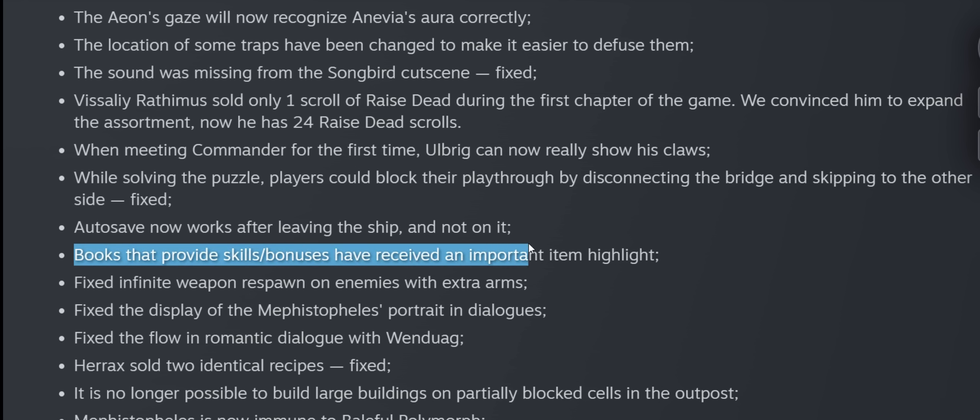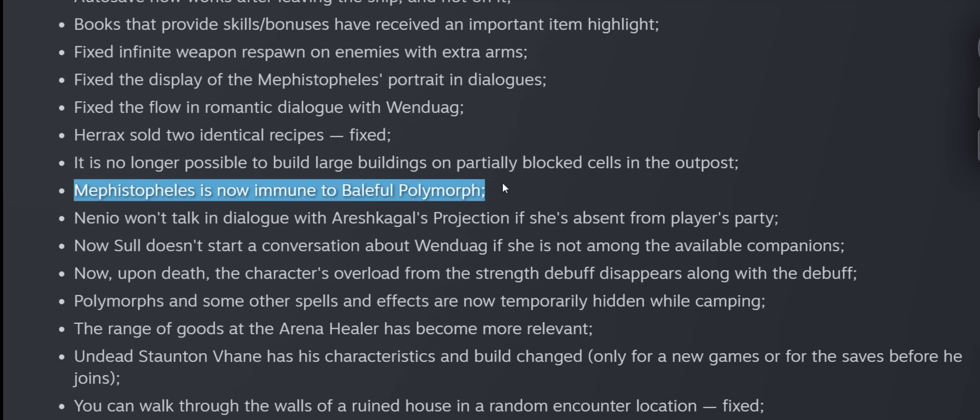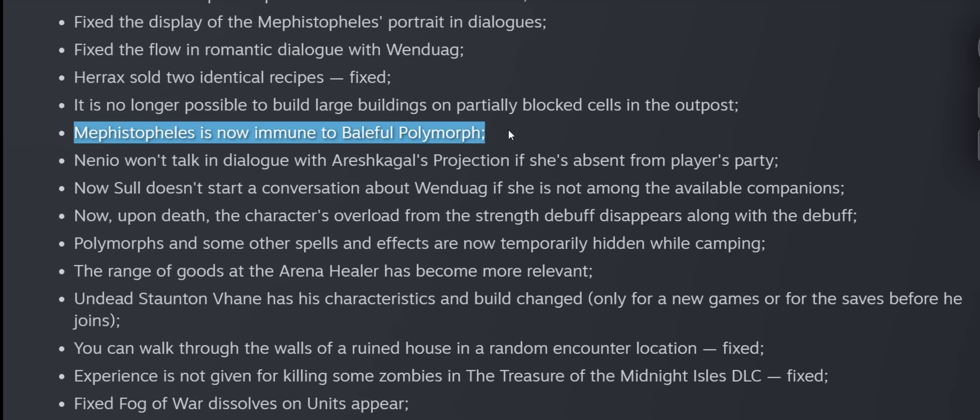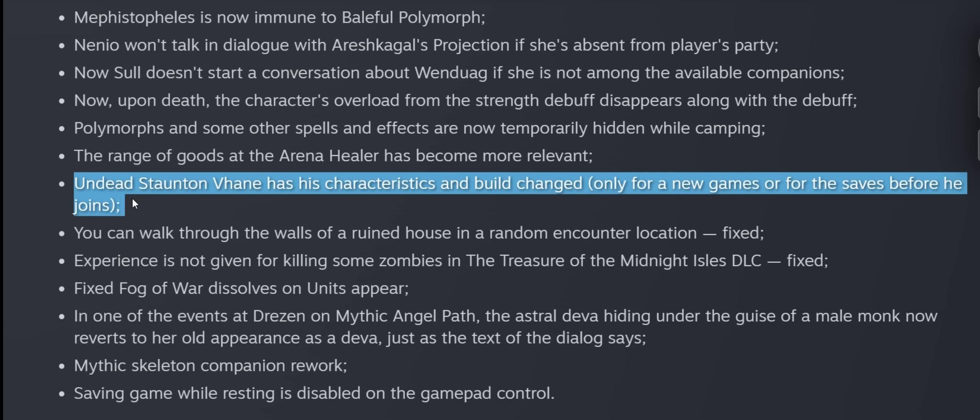Books that provide bonuses have received an item highlight — very good, since you could easily miss these items before and would have to read every book you found, yet the bonuses they provide per character are quite good. Mephistopheles is now immune to Baleful Polymorph — a bit sad, since you could previously turn him into a helpless creature with abilities like Amber's Animal Servant Hex. The Undead Companion unique to the Lich Mythic Path has had his characteristics and build changed; he previously had the least optimized build, so this should be an improvement.